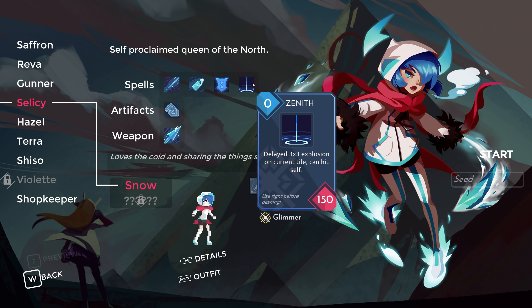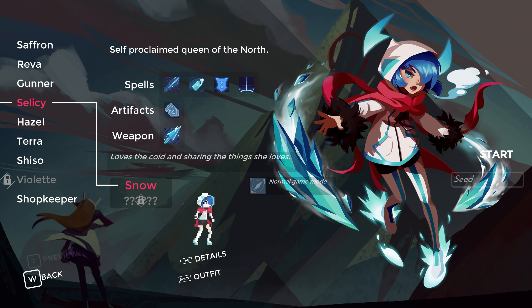Zenith is a delayed 3x3 explosion on the tile you're standing on that can hit you, but does 150 damage. Honestly, this is terrible — this is awful. But overall, really cool and interesting character. So let's give this a go.